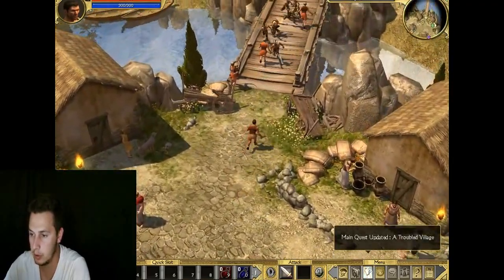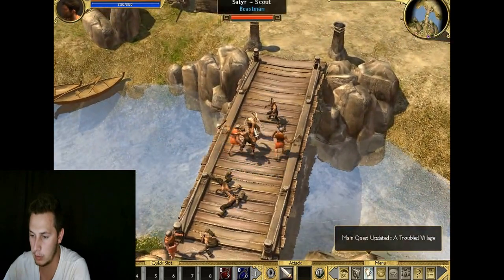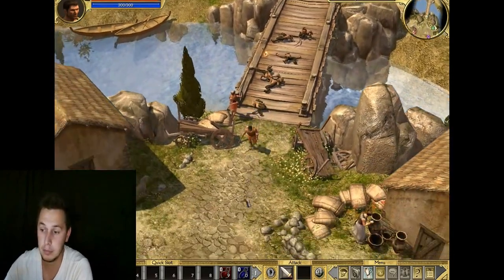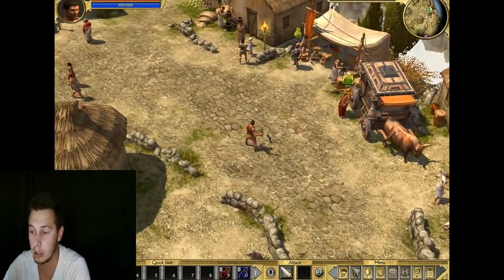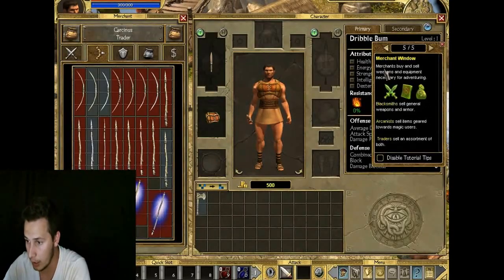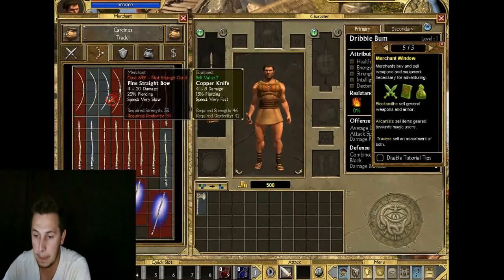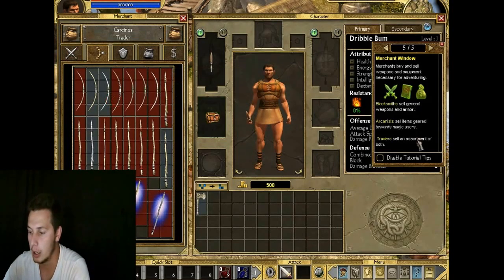There are a few people on the bridge that we need to kill first, and then from there we can move on. I want to show you guys there's a trader in the town where you can buy and sell items. There isn't one in every town, but in most towns - sometimes you'll find them next to the road. You can buy and sell your items here.